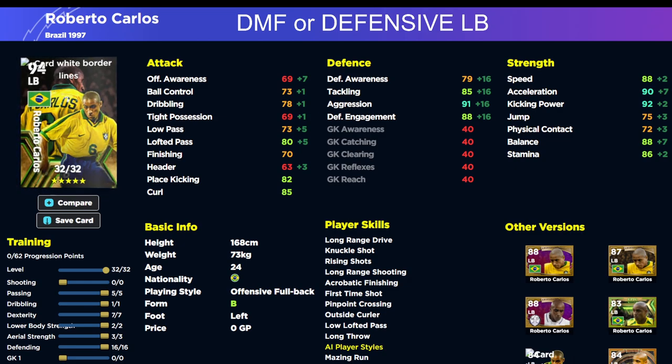This defensive midfield version of Carlos operates similarly to how Davids operates — he's super quick and reliable. He has 91 aggression, 88 defensive engagement, 85 tackling, and 79 defensive awareness, which is incredible. His lofted pass gets a small tweak here as well, so it's not just a stopper build. The biggest problem is that his playstyle — offensive full back — is not really going to be utilized.